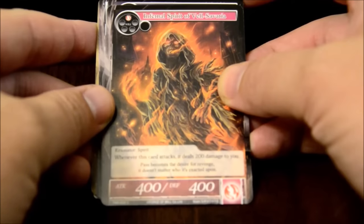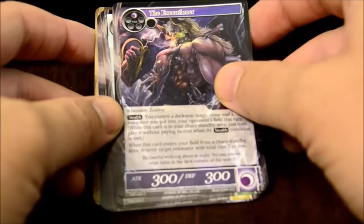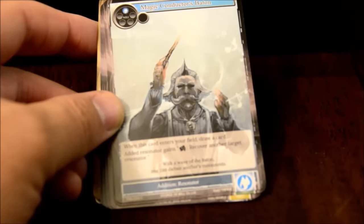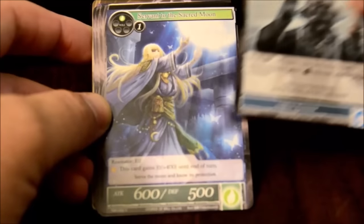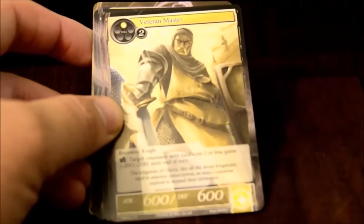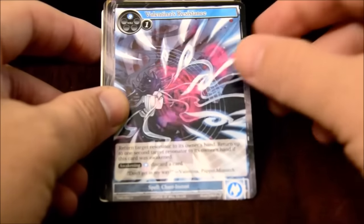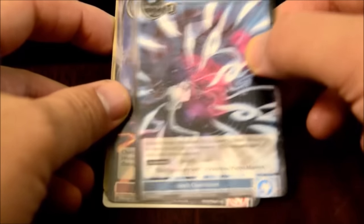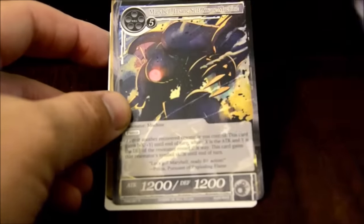So we have Infernal Spirit of Velsvara - these are all just commons and things like that. Weird, creepy. The Executioner. The text is really hard to read on these cards. Magus Conductor's Baton. Veteran Master. Valentha's Resistance. Demon Flame. Some of this artwork - they use different artists, so some of it is very anime and some of it's not.